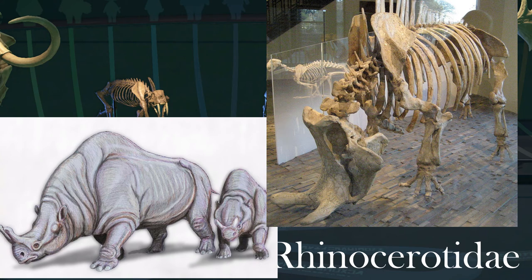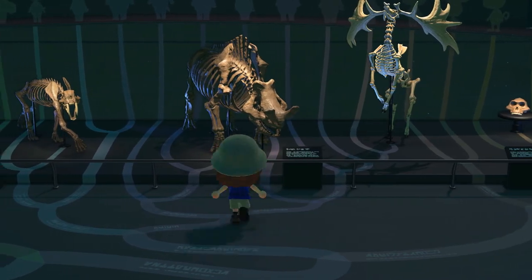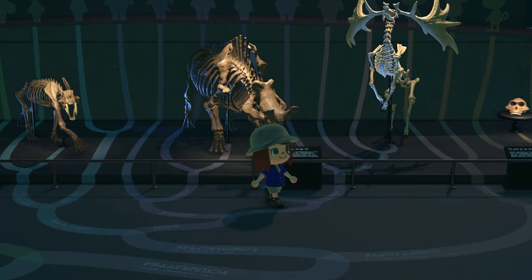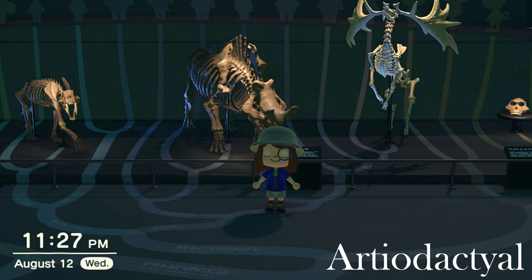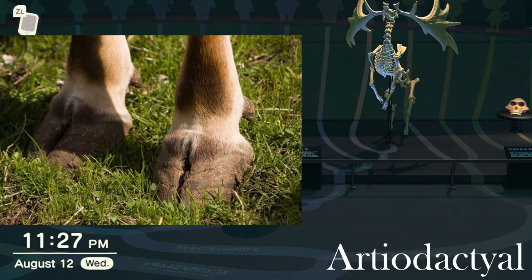The megaloceros was a rhinoceros. Coming back down to follow the left fork — if we have odd-toed hooves, then on this side we've got to have even-toed hooves, which I think more commonly we think of as cloven hooves, like that you find on cows and pigs.